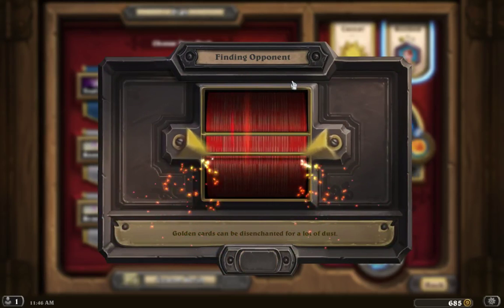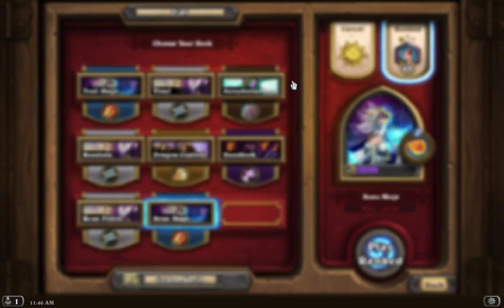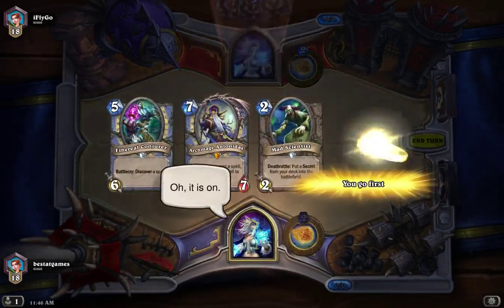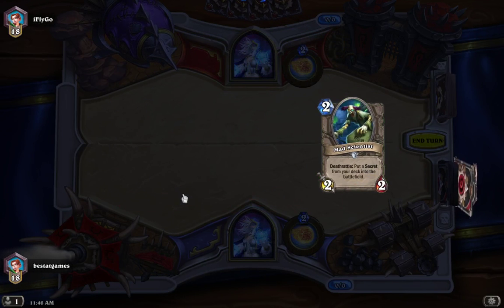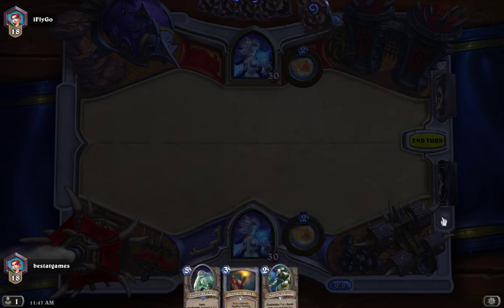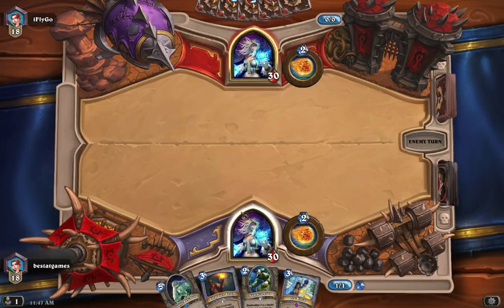Let's play the second round. Let's see what the next person's got for me. Throw those two back, keep the Mad Scientist, Forgotten Torch — there we go, we got a turn three play. Forgotten Torch doesn't mess with the Reno condition, neither does Elise Starseeker, because they only put one copy of the card in your deck. There's my Ice Block — we're all set.